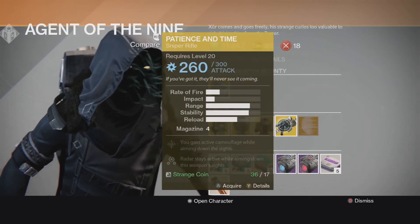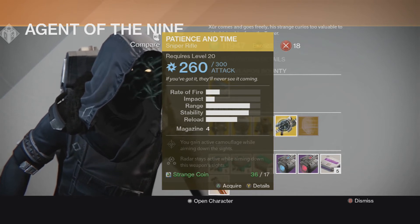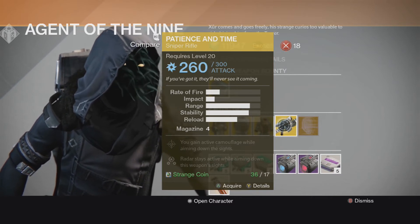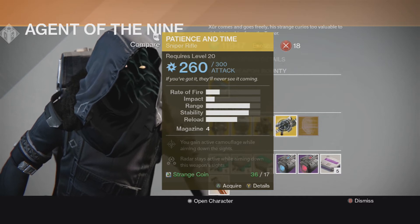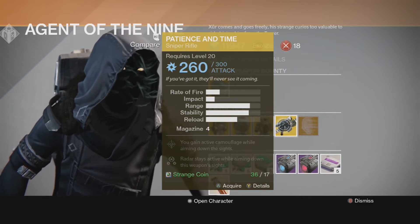Patience and Time — I already got that too, but that's a pretty cool sniper rifle. You gain active camo while aiming down the sights, so basically your character is going to go invisible once you unlock that upgrade. And you're going to be able to see the radar — it's still going to be active while aiming down the sights as well. That's a pretty cool sniper rifle, but I already have it so I'm not going to buy that either.